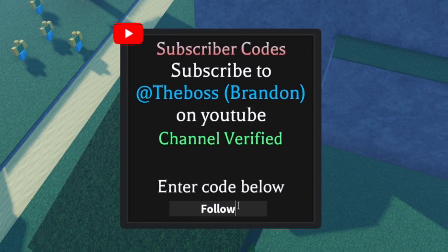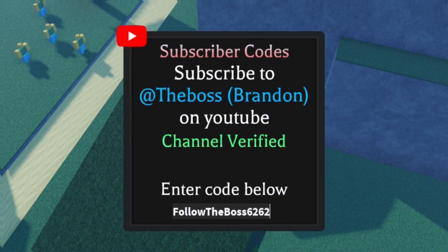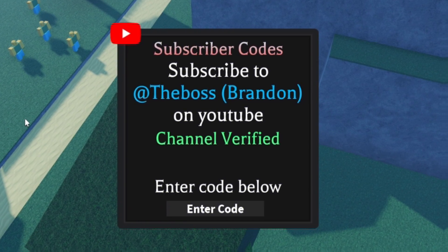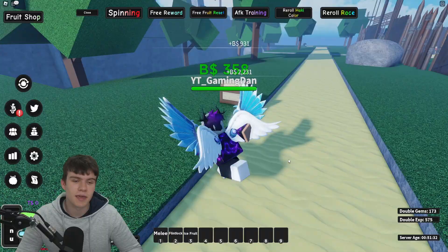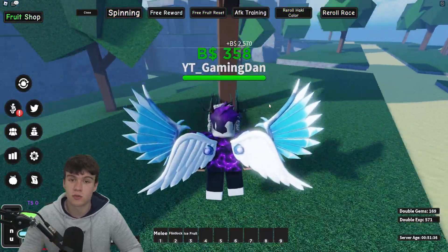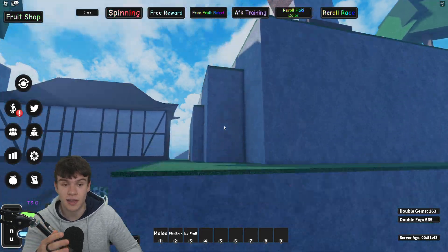Next, redeem the code FOLLOWTHEBOSS6262 — F-O-L-L-O-W-T-H-E-B-O-S-S-6262. That is probably going to be the final code for today inside of a One Piece game. As always, whenever this game does update or release new codes, I'll be making sure to make new videos showing you guys all that, so stay tuned for that in the future. I hope you all did enjoy this video — make sure to like and subscribe to show some support. Peace out.